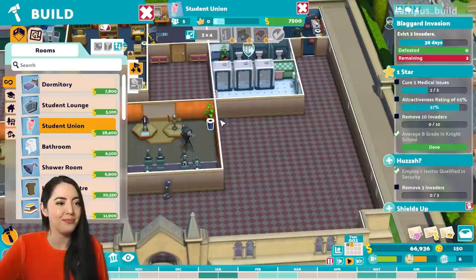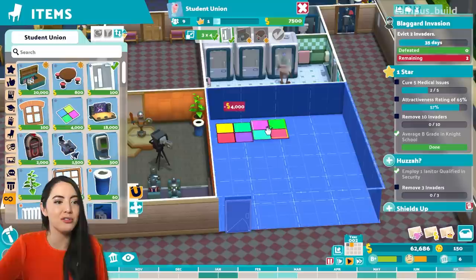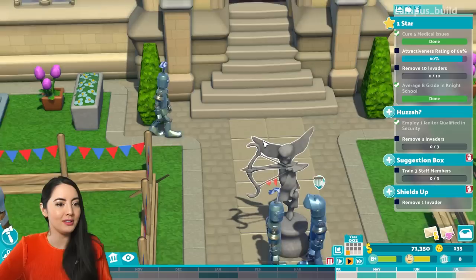And I'm going to put a dance floor in it, so you've got to entertain your students. That's another thing — you've got to keep them happy, healthy, and entertained. Oh, they're having such a nice time on the dance floor, waving swords around. Sweet romance blossoming on my campus. That's adorable.